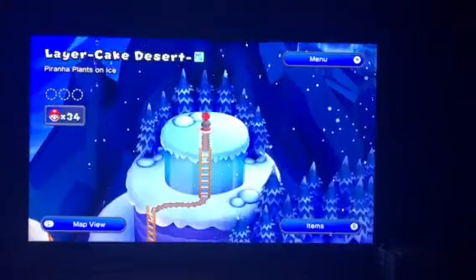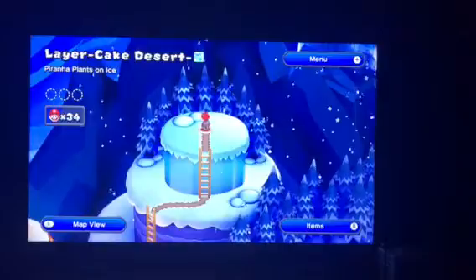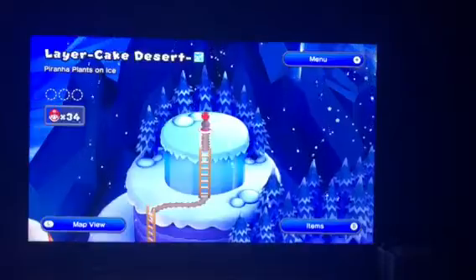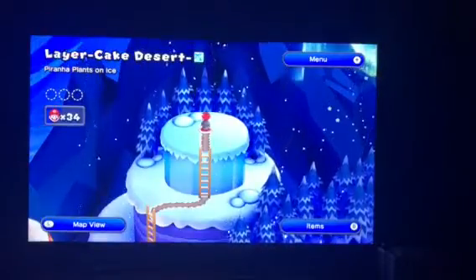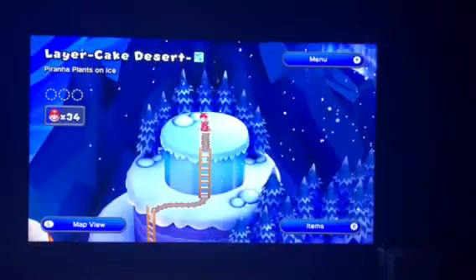How is it going out there? This is Jordan Jones on New Super Mario Bros. U in 4K. We're going to go ahead and do the secret level of World 2, which is Letter Cake Desert Ice Block, which is Piranha Plants on Ice. This is a secret level, and World 2 is an ice level.